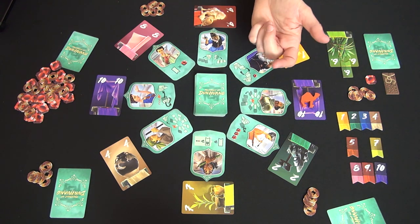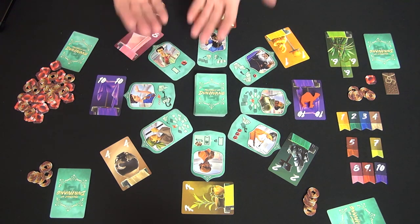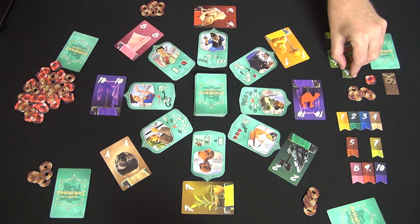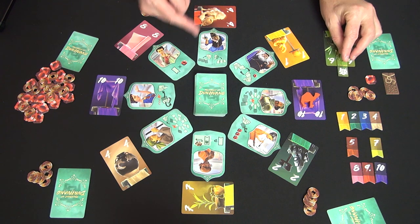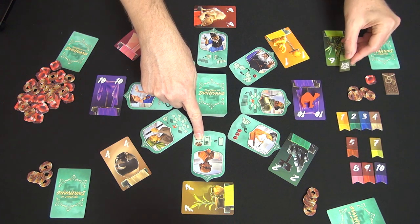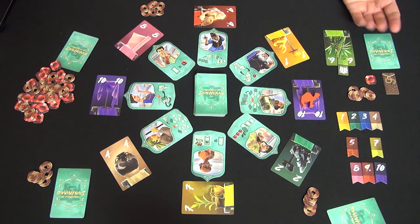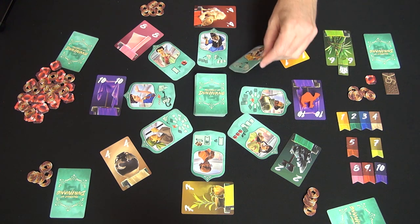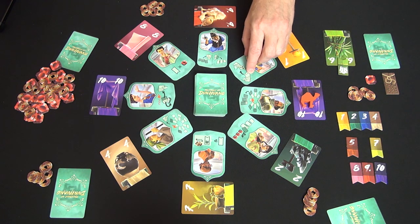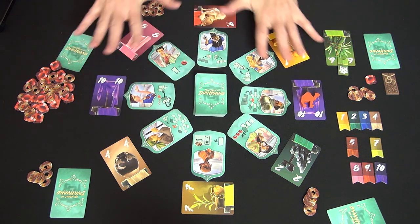Each action tile is double-sided, and the action on the other side is related to the power on the first side — although there is no fixed first side since tiles are placed randomly. On the protected variant, someone who would tie you can pay you two coins to take the token instead. Another tile lets you discard a card from your display instead of your hand to get three prestige tokens. Another lets you grab two cards at random from another player — they can't give you their junk — you add them to your hand and give them two cards of your choice back. Everything is kind of related to one another.